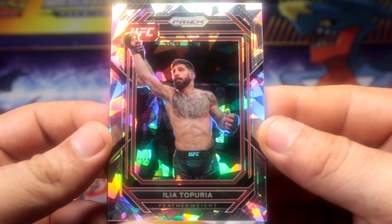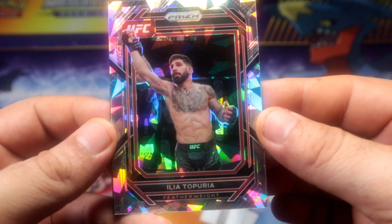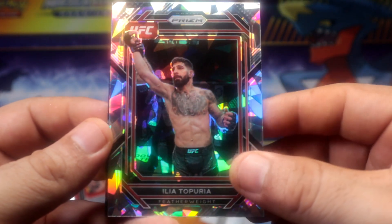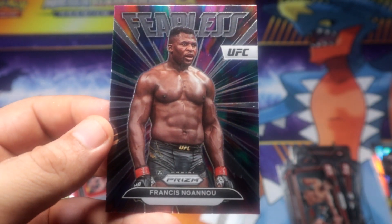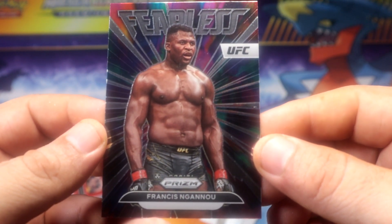We have an atomic ice of Ilia Topuria, and the Fearless Francis — not bad.